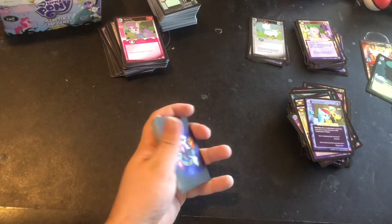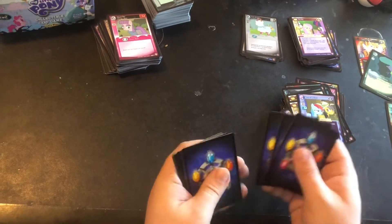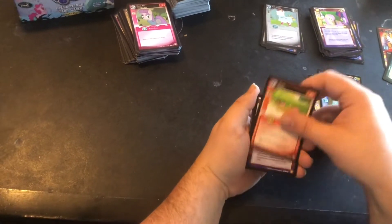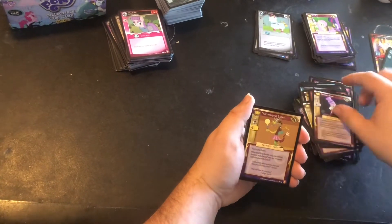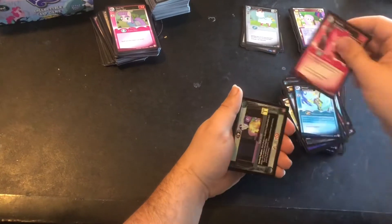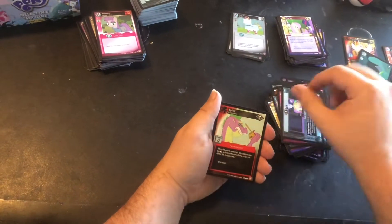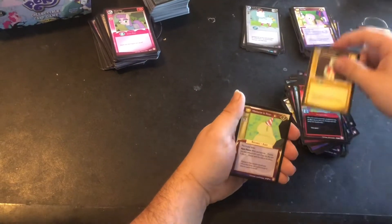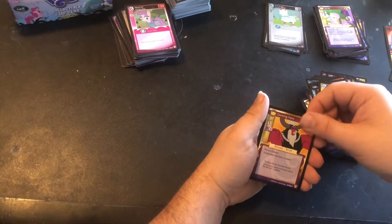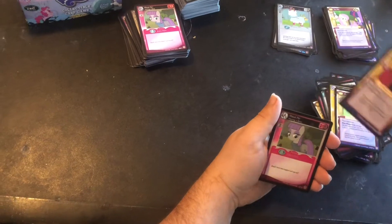Packs are tough to open — you'd think they'd be easier to open than Premiere, but no. Bessie, Fashion Show, Draconequus Lamp, Dinner with Discord, Discord, Pinkie Pie, Fear Itself, Spike, Cocoa Pamel, Madame La Flower. Growing Pains is our rare, and we get a foil Mod Pie.